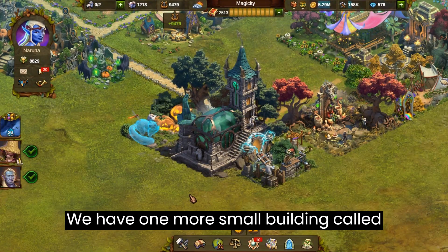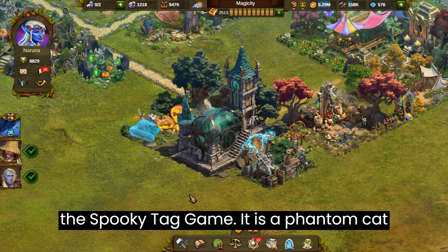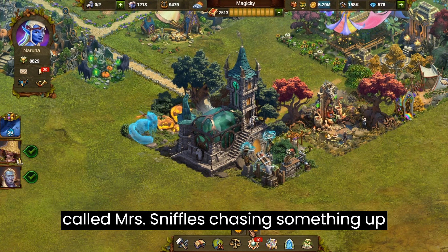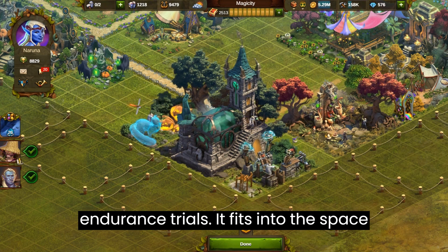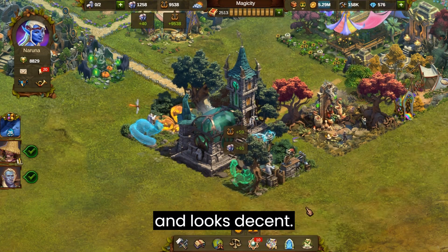We have one more small building called the Spooky Tag Game. It is a phantom cat called Mrs. Sniffles chasing something up the tree. We place it next to the Endurance Trials. It fits into the space and looks decent.